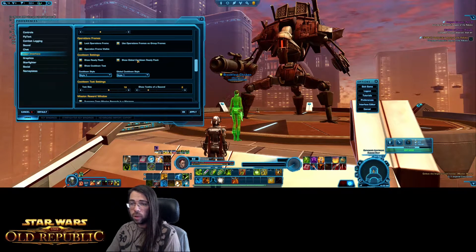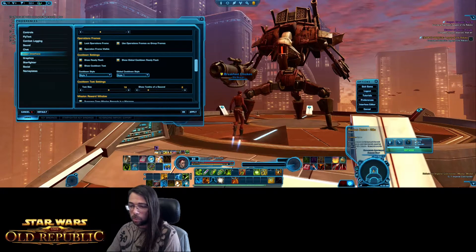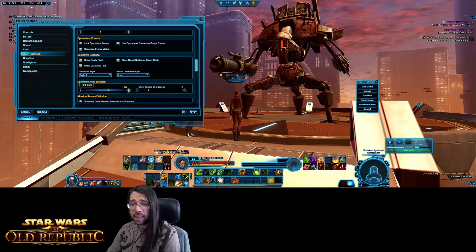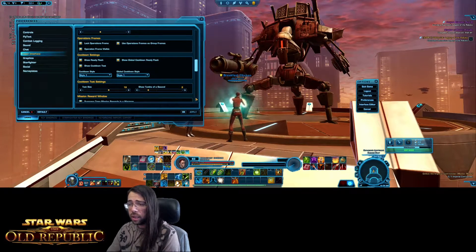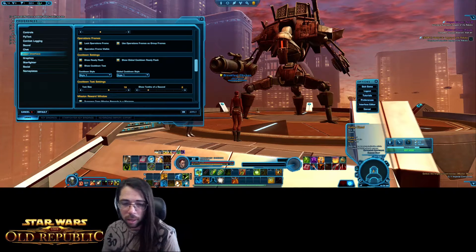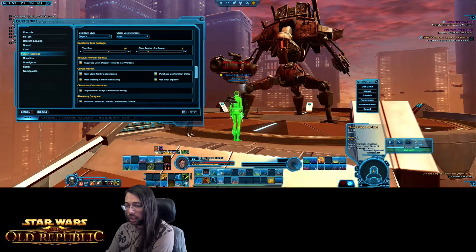Cooldown settings: Show Ready Flash and Show Global Cooldown Ready Flash — I just leave those on. Show Cooldown Text is a per-character setting and I highly suggest turning it on for all your characters. When we activate an ability it gets a cooldown timer, and the progress bar alone makes it very hard to tell how long you have left. Make sure you turn that on. Under Cooldown Text Settings you can change the size and enable Show Tenths of a Second — generally you want it set to 2, meaning once you get down to 2 seconds remaining it breaks down to a tenth of a second. This is important because the global cooldown is every 1.5 seconds by default.